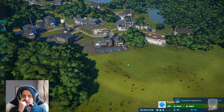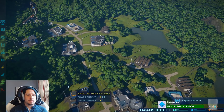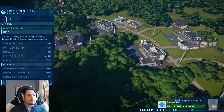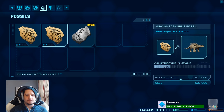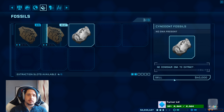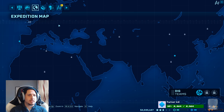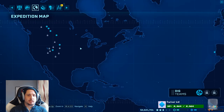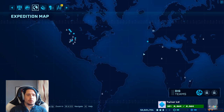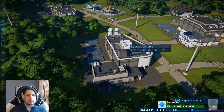Does anyone know if you're limited when starting off on the first island? Do they stop you from researching things or gaining more species? At the moment it seems very much prescribed. What's this? Cyanodont fossil — no DNA present. That's a prehistoric mammal, I think. So we need to do a couple of successful digs. We still need more Huayangasaurus, actually. So we're going to get some more Huayangasaurus.